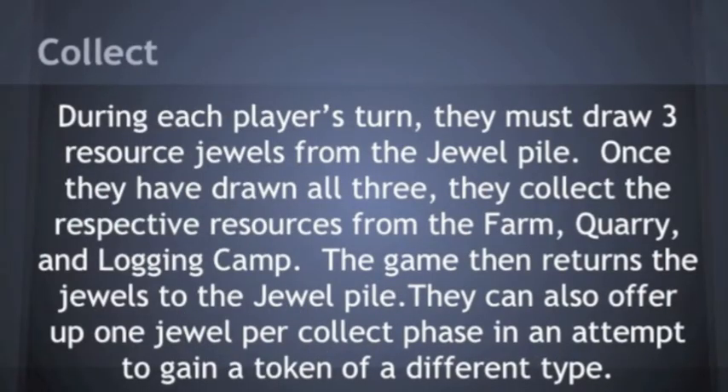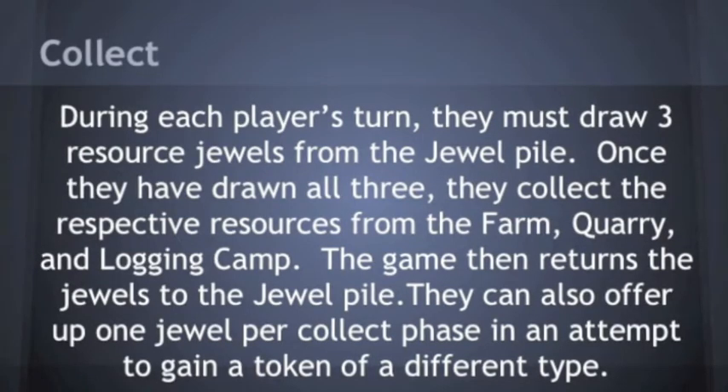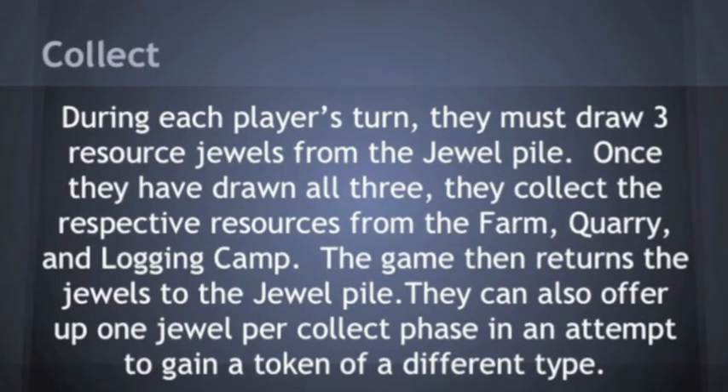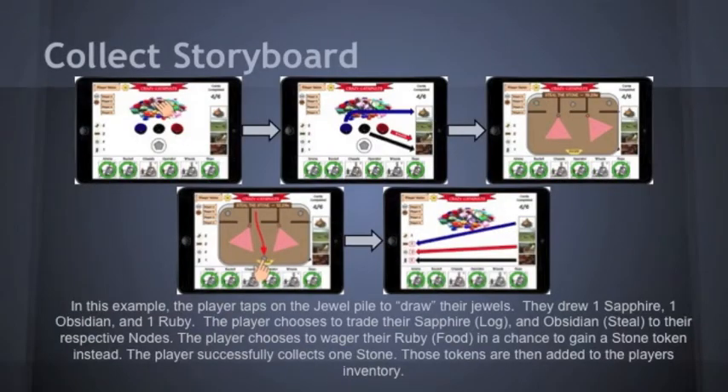Our collect mechanic is somewhat more complicated than the previous few. As mentioned when we discussed the wagering mechanic, players draw from a jewel pile during each turn. They can collect the resources corresponding to the jewels they have drawn. They also have the option of playing a minigame where they pay a jewel of one type to try and gain a resource token of another. In this example, the player draws from the jewel pile and decides to exchange two of the jewels to collect their respective tokens. The third jewel, a ruby, he decides to pay the rock quarry to have the chance to gain a stone token. The player must make it through the minigame to exchange the ruby for the stone token. Had the player failed to get the stone through the minigame, they would have lost the ruby without gaining anything in exchange.